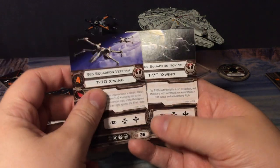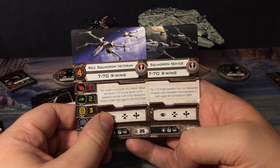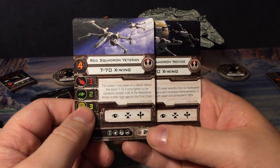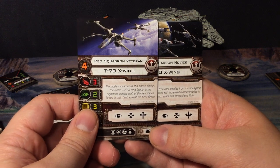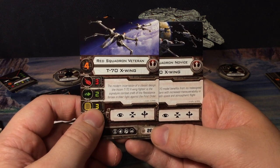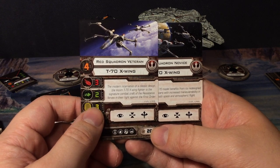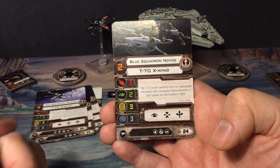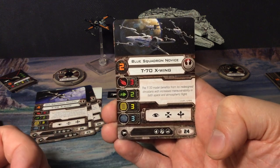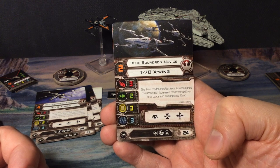They do have flavor texts — I love the detail! The T-70 reads: 'The modern incarnation of a classic design, the T-70 X-Wing fighter is the signature combat craft of the Resistance forces in their fight against the First Order.' And this one: 'The T-70 model benefits from its redesigned thrusters with increased maneuverability in both space and atmospheric flight.'